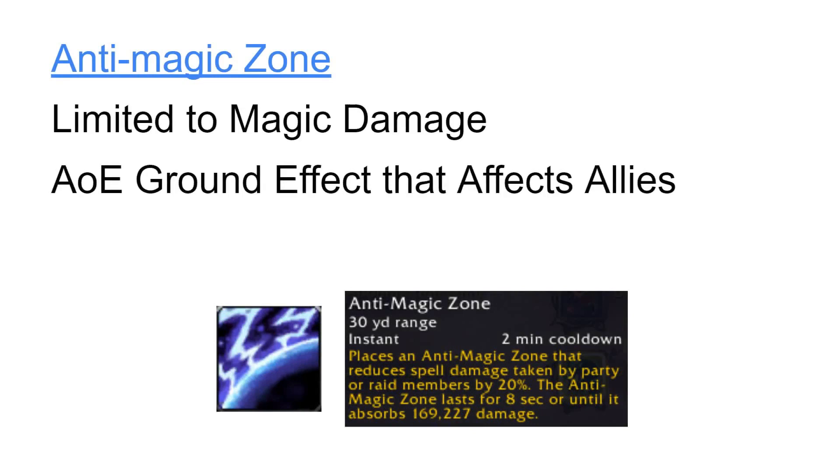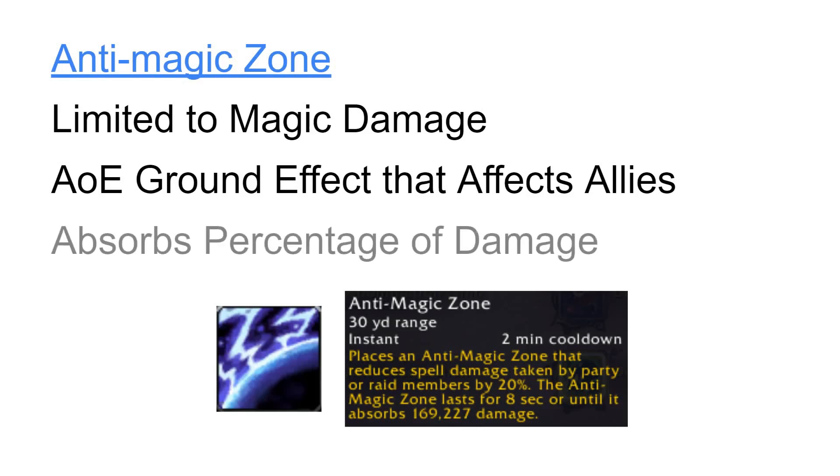Anti-Magic Zone is also limited to only magic damage, though it comes in the form of a ground-based effect that also works on our allies. It absorbs a percentage of incoming magic damage instead of just reducing it, so all reduced damage still counts towards Death Strike healing and other mechanics based on the amount of damage you take. There is also a cap on the magic absorbed based on our health total, but this almost never comes into play for Blood Death Knights since we have large health pools by default. However, if the size of the absorbed cap is an issue, you have the option of using Vampiric Blood before Anti-Magic Zone to increase the absorbed cap by 30%.